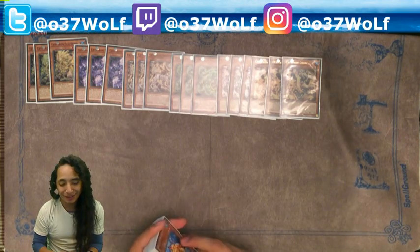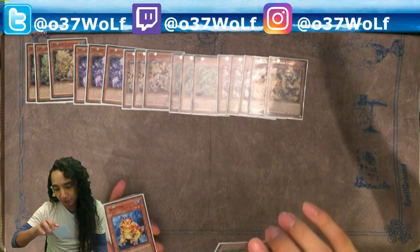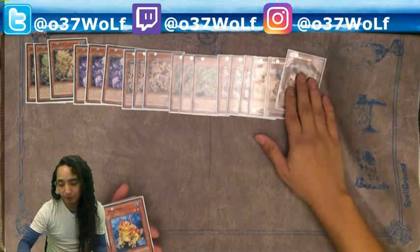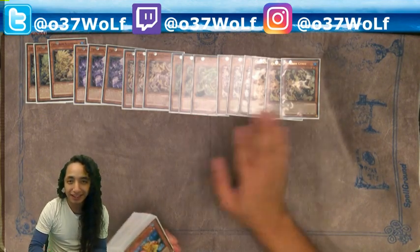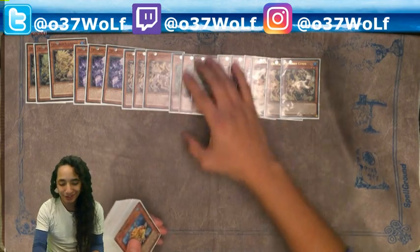When you use that effect, it's like you're under a barrier — you can only special summon machine synchro type monsters from that point. So you have to be careful. When I first started playing the deck, I would use this effect and try to go Toad, wondering why it wasn't letting me — it's because you already used its effect.